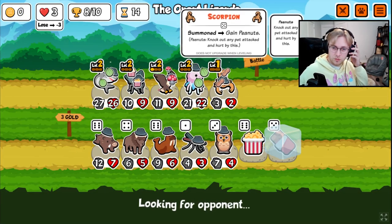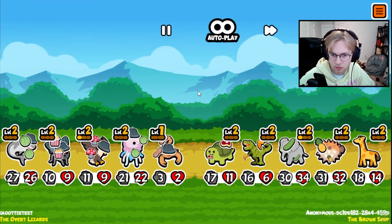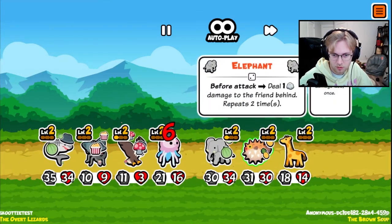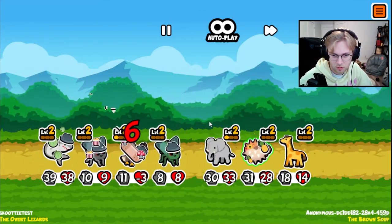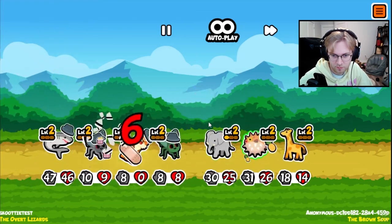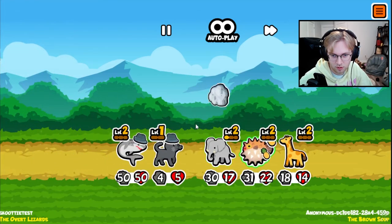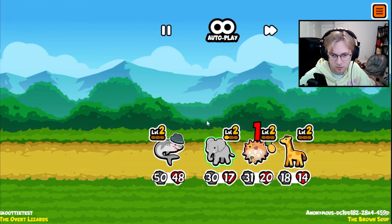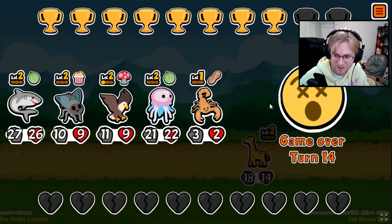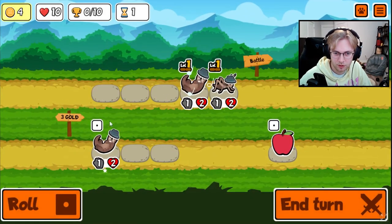We can maybe give a mushroom to the scorpion. That sucks. Can we just please kill the elephant? Oh no. This is ridiculous. Okay — big cricket it seems.